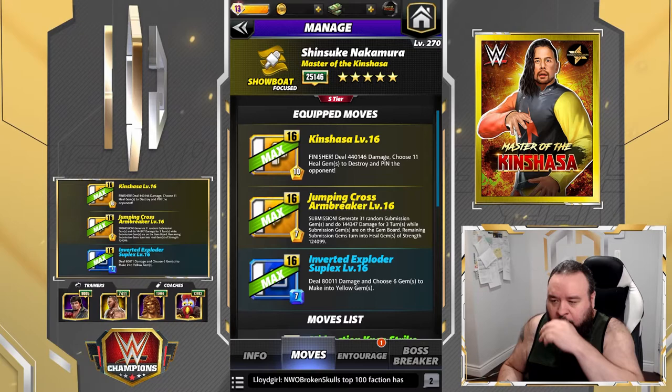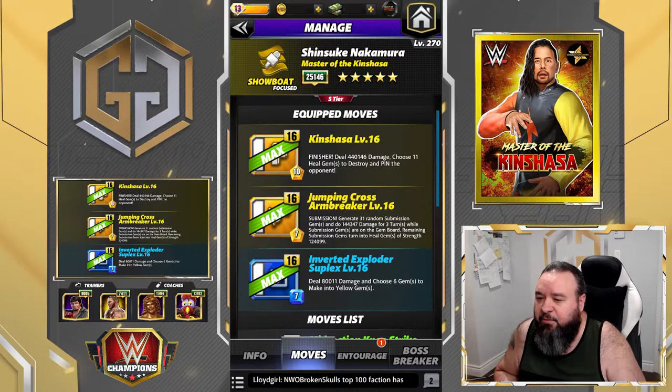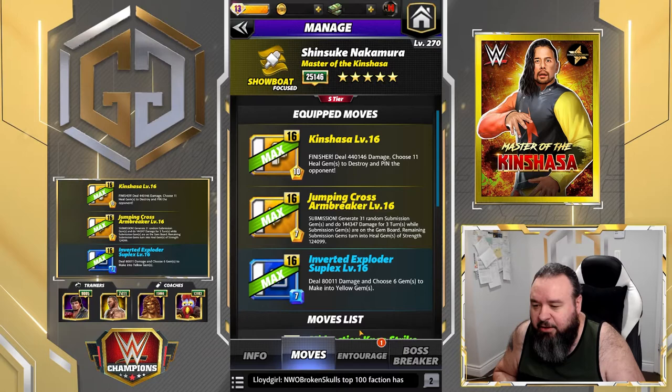The jumping cross arm breaker is a 7 MP yellow move submission - generate 31 random submission gems and do 144.3K damage for three turns while submission gems are on the gem board. Remaining sub gems turn into eel gems of strength 124K. The inverted exploder suplex is a 7 MP blue move - deal 80K damage and choose six gems to make into yellow gems.